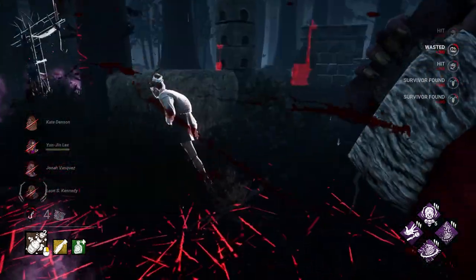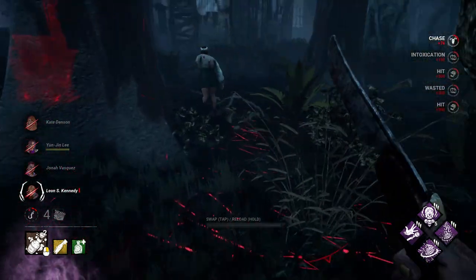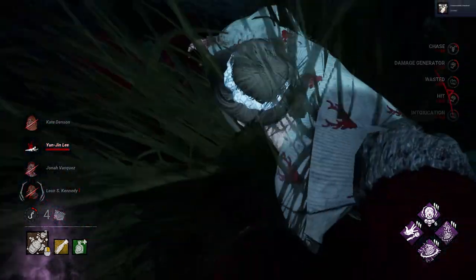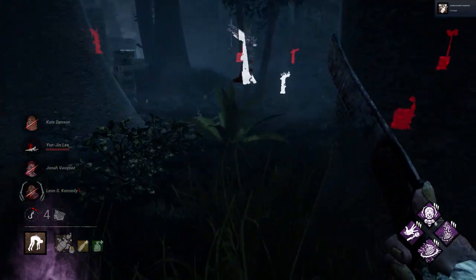She wants to try to body block and take a hit. Whenever a survivor does that, hit them and then follow it up. You wanna body block? We'll gladly chase you again. So back on hook you go, Yunjin.